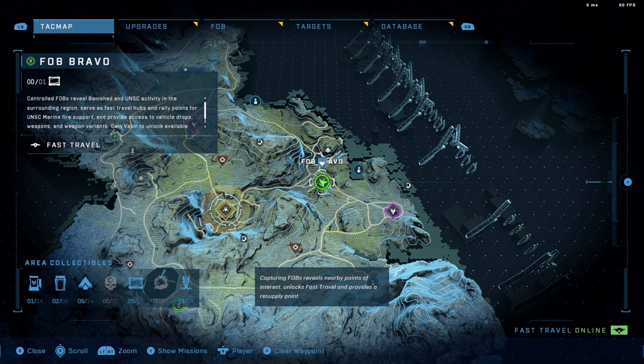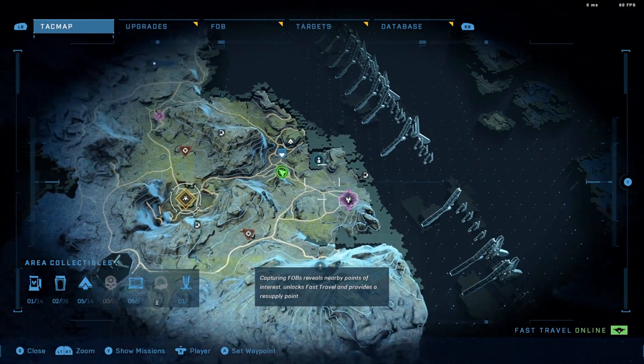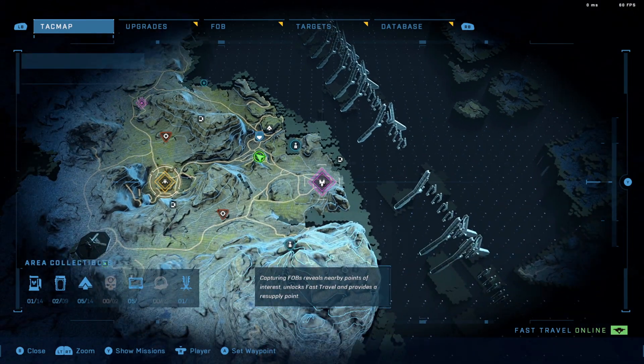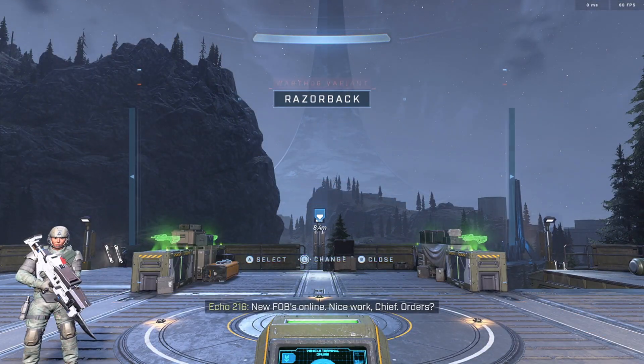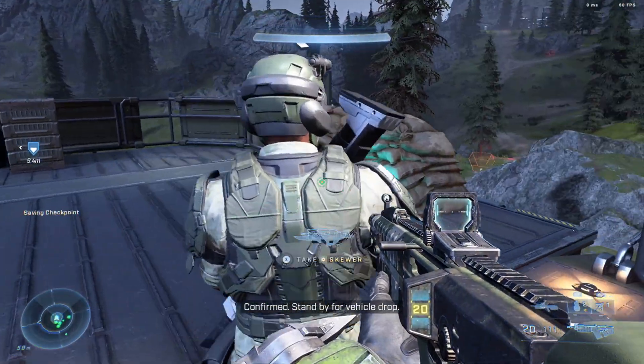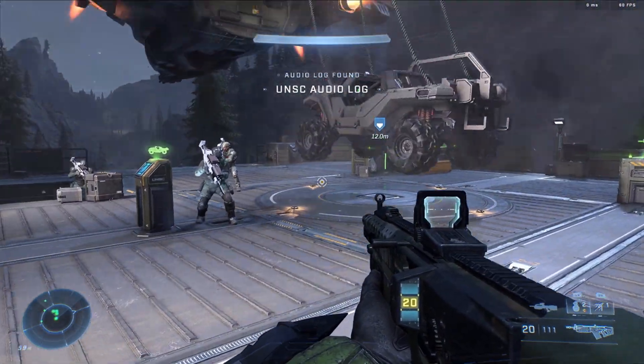This is why my episodes always get thrown off — every time I figure out one of these FOBs, it reveals stuff in the area. It just revealed a fort over there. So I think what we're going to do instead, Digis — yes, I just called you Digis, you're my Digi-Ds — is go take a look at what that Spartan Corps is, free up this squad, and then go take out that fort over there. Give me another Razorback, please.